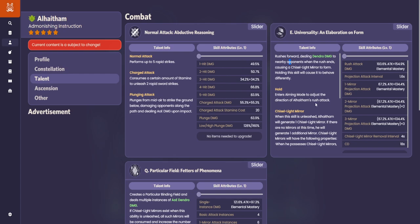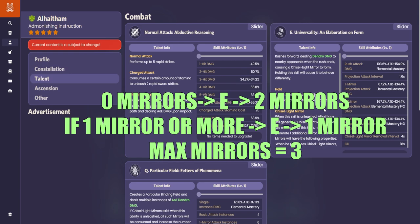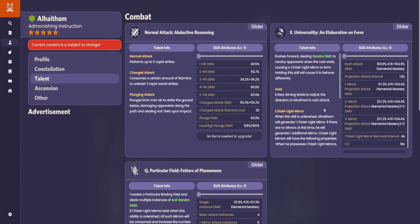The good thing here is that you have mirrors. How do you generate mirrors? Because this does more damage the more mirrors you have. Generating mirrors is really easy. On the E, if you have zero mirrors and press E you generate two mirrors, and if you have one or more you generate one more. The maximum is three mirrors, and more mirrors means more damage.